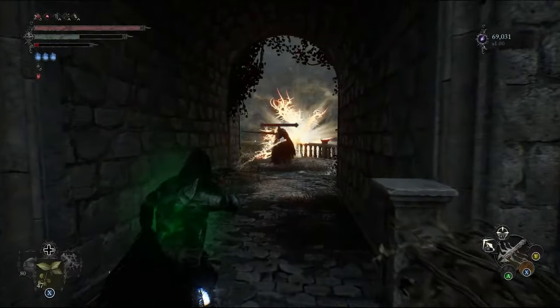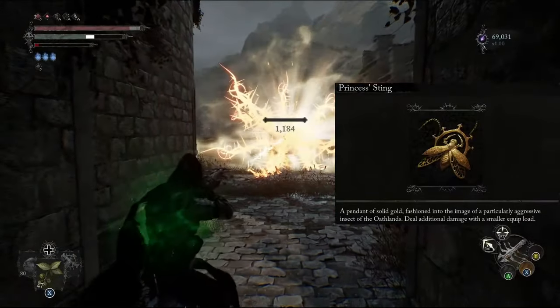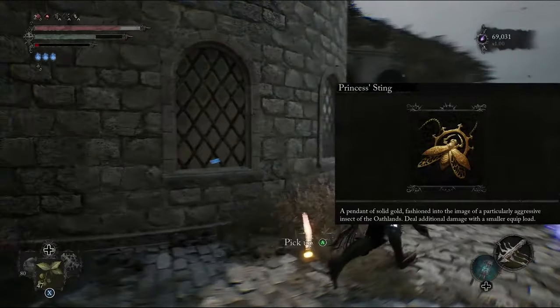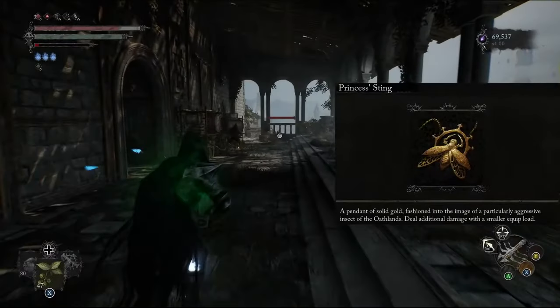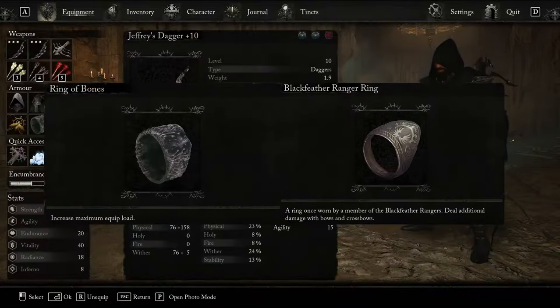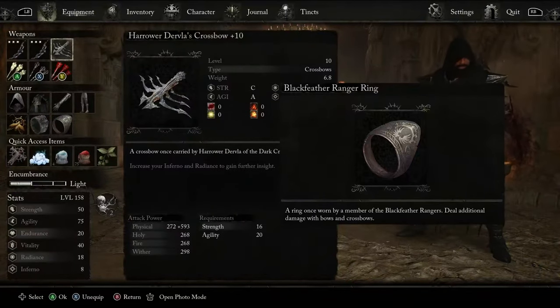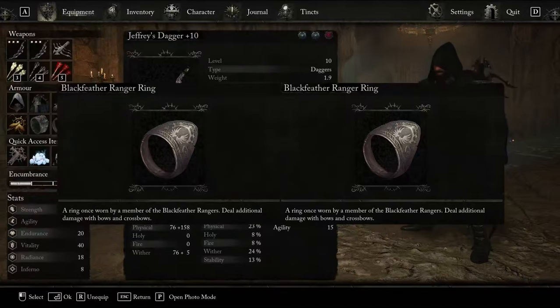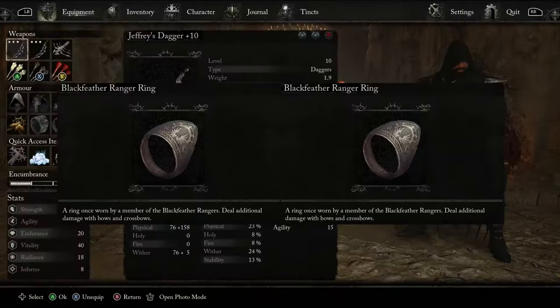In terms of rings and pendants, our pendant of choice is the Princess's Sting. This grants us a flat 12.5% damage increase if we keep our weight to light encumbrance. Whilst this costs us physical protection, it improves our DPS and offers a challenging addition to our usual Lords of the Fashion approach. The ring choices are very straightforward: a Ring of Bones to increase the encumbrance level, and a Black Feather Ranger Ring to increase our ranged attack damage. You can, of course, remove the Ring of Bones if you'd rather not maintain light encumbrance, but this also means you no longer have the real purpose for Princess's Sting. You could also use two Black Feather Ranger Rings to increase your ranged damage — it's entirely up to you and how you want to play the game.